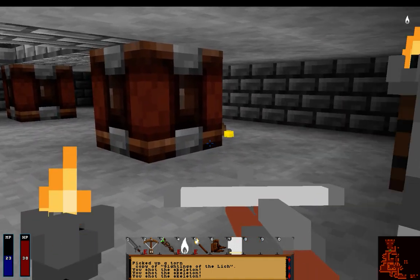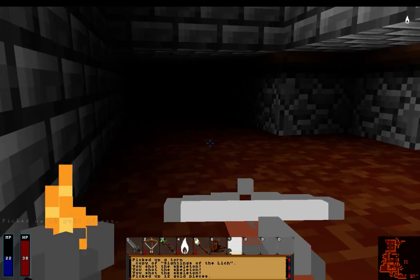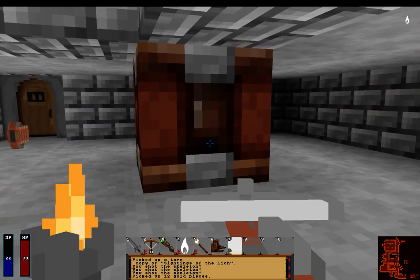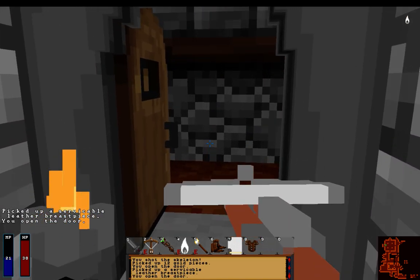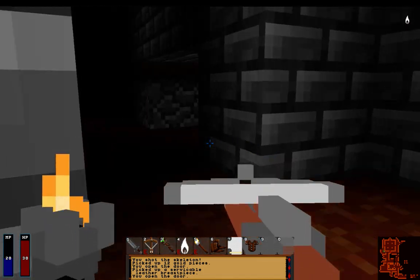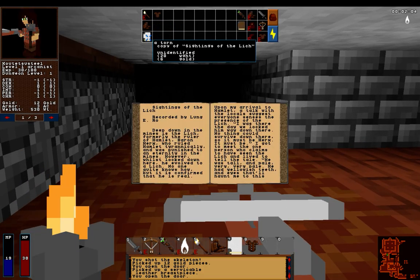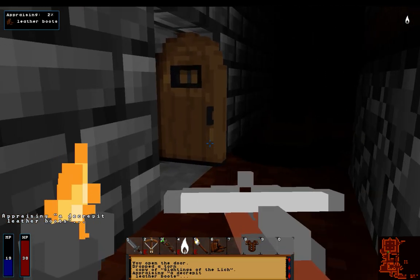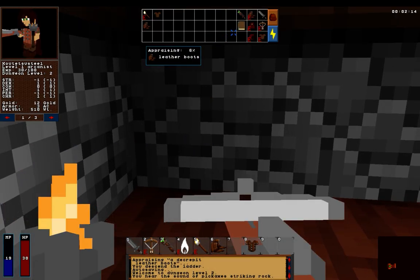I bet you it's in here. It's a rat. I did see that ladder back there. I will go ahead and grab it in a sec - I'm just seeing if there's anything around in here. There's a serviceable leather breastplate. I'll go ahead and appraise that while I head back. I don't need you, go ahead and drop you. I'll appraise you. I'm slow now though. Did that really make me slow down that much?